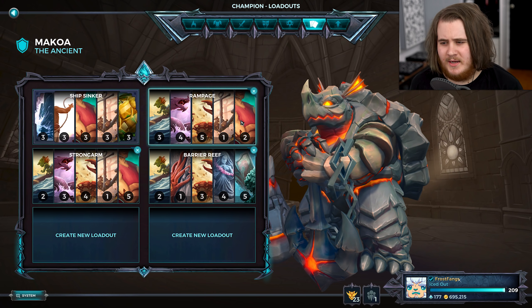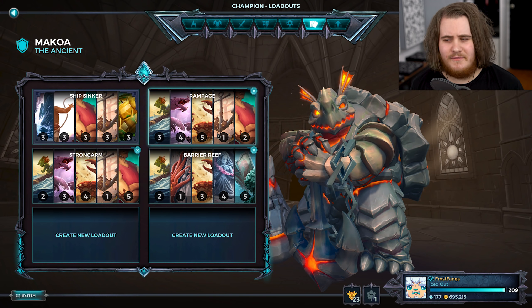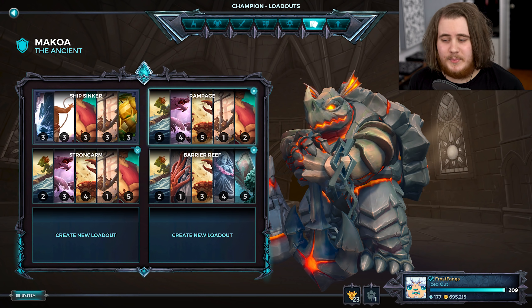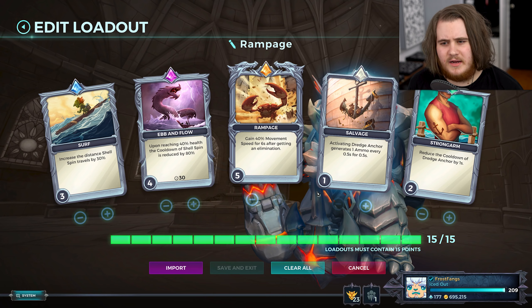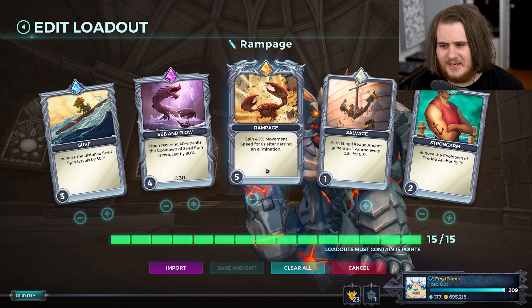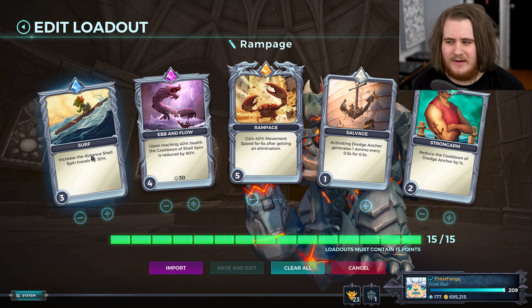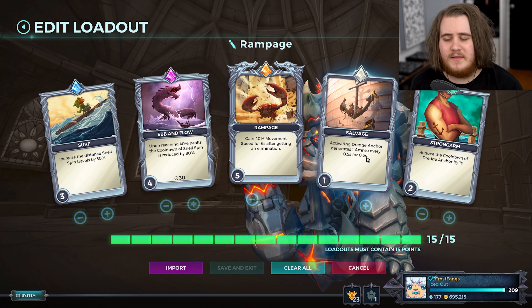Today we've got two different loadouts depending on the situation. I also have a Makoa loadout based around his shield reset which we're not going for today - I'm just focusing on damage. Obviously I'm going to be going for Pluck to combo with the loadouts but I have two different versions. The standard one which you've seen me use before - I don't think Makoa's loadout got changed very much when I renovated all the loadouts. It's got Rampage at max level - this card is crazy. Him and Skye are like the only two characters with stuff like this where it's just a crazy movement speed buff on elimination that lasts like six seconds. It's kind of ridiculous. Then we have Surf and Ebb and Flow, so Extra Distance on the F and Reset on the F, Salvage and Strongarm to buff out the right click. It's a very all-round Makoa thing. You can use this with any talent really but it definitely works best with Leviathan and Pluck.